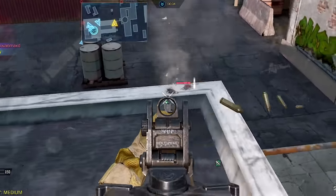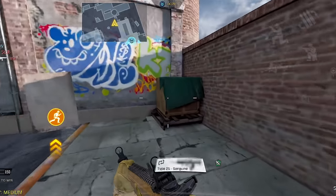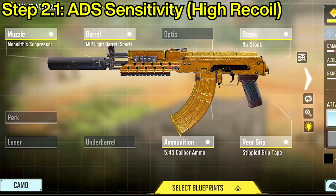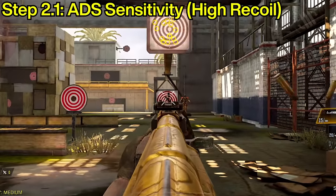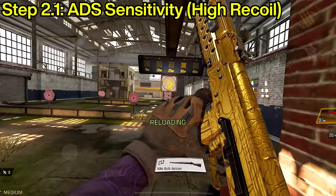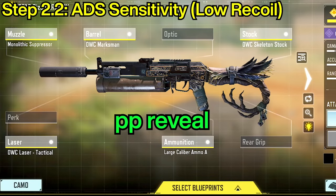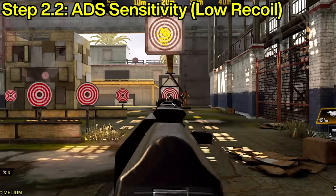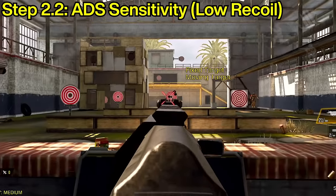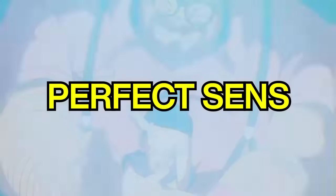Automatic weapons as well as burst weapons differ in recoil and kick, so we need two steps to achieve our perfect sensitivity. Equip your preferred automatic weapon build that has high recoil and try to find your lowest possible sensitivity while still being able to control its recoil comfortably without your fingers slipping out of your screen. Next, equip your favorite build of an automatic weapon that has low recoil and find your sensitivity where you're stable enough to control the low recoil and flick onto other targets.